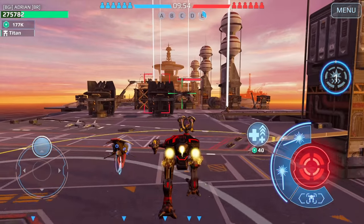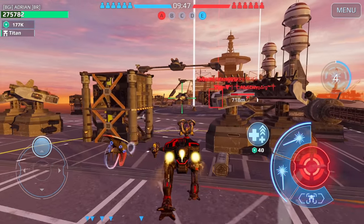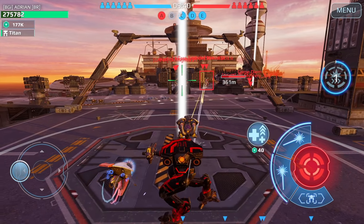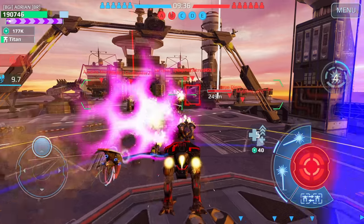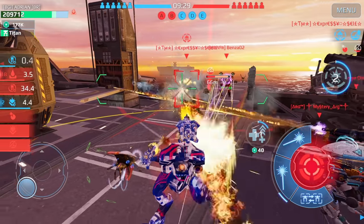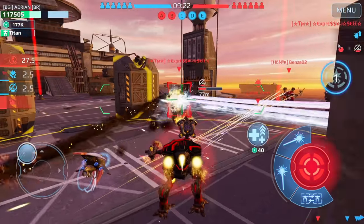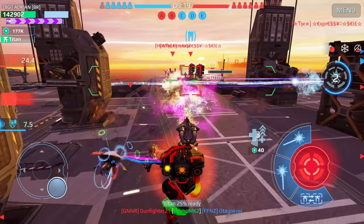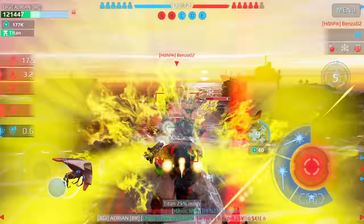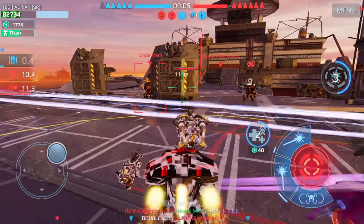We've just dropped in on carrier map and I've started with the Hellburner first. This is beacon rush so I'm trying to get some beacons quickly and charge up my Titan bar. Then after that we'll drop in with the Nodance. Look how much damage we did to that Shell — and it's funny because this is a Hellburner too. They hit my last stand — oh that was close, we're gonna take out that Shell!